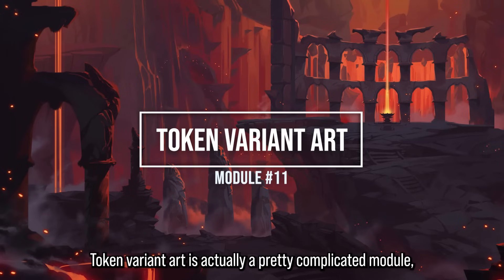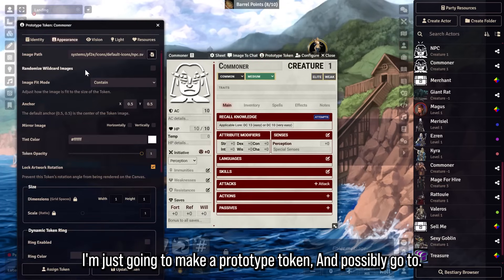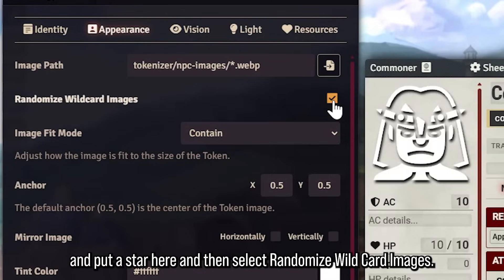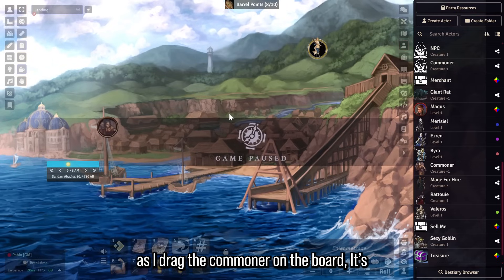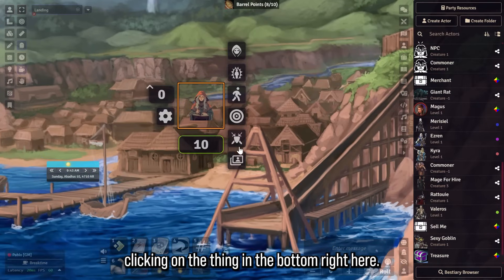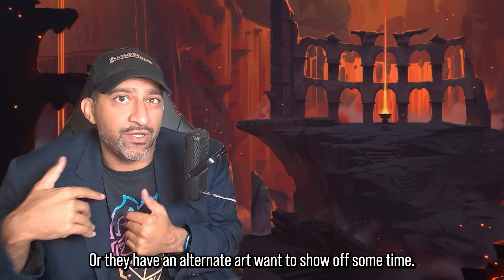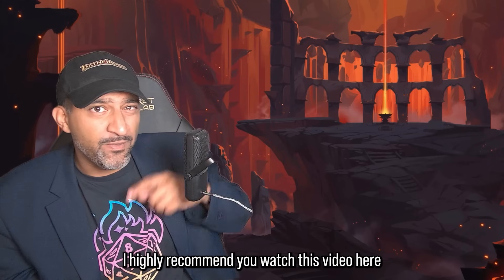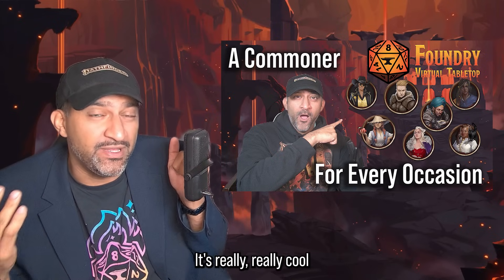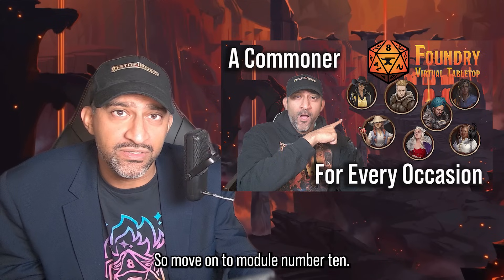Module 11: Token Variant Art is a more complex module. At the basic level, you can set up a commoner token, point it to a folder of images, select randomized token art, and as you drag the token onto the board it gets a random art. You can also right-click to cycle between alternate arts — super useful for player characters who shift between forms or have alternate art. I highly recommend watching a dedicated video on this module as I'm barely touching its depth of functionality.